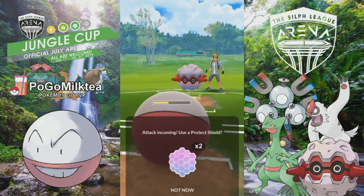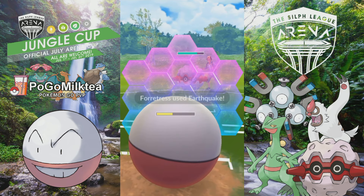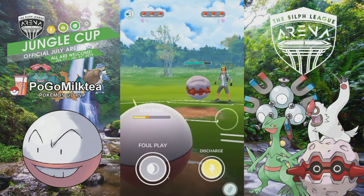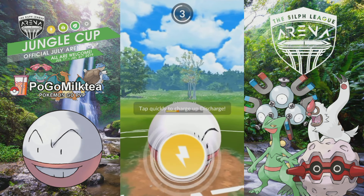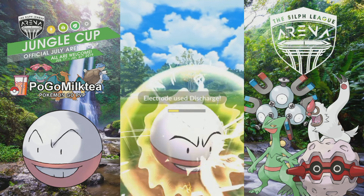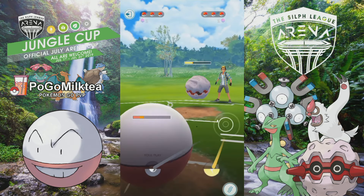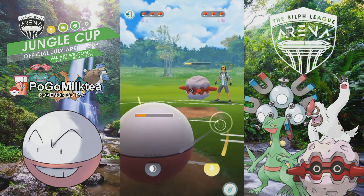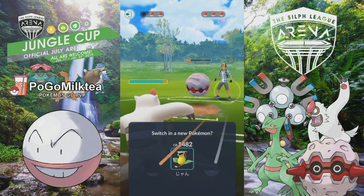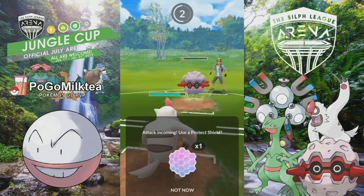He keeps spamming Bug Bite and it does a lot of damage — it's almost like I'm some kind of grass type. He goes for an Earthquake there, which is kind of random; I would have just gone for Heavy Slams to bait my shield. Electrode is not very weak specifically, but it is not bulky at all — it performs similarly to Wigglytuff in the bulkiness department. I tried to switch out before I died but he got me with the Bug Bite.